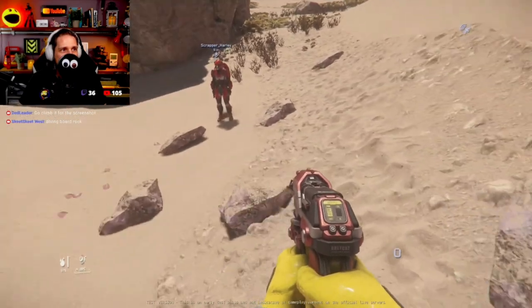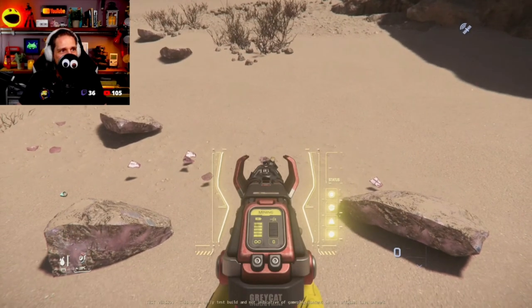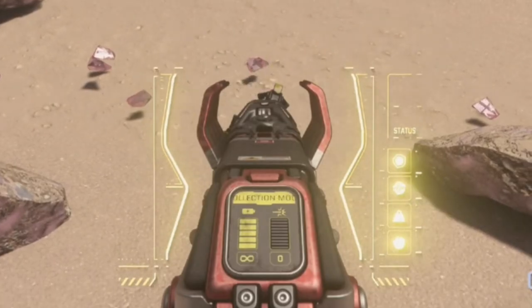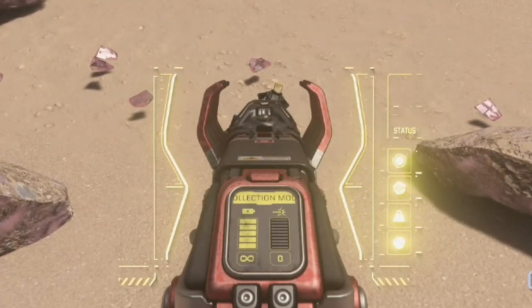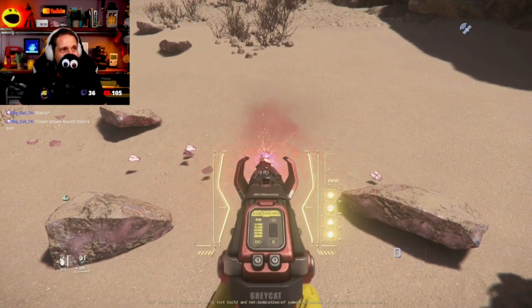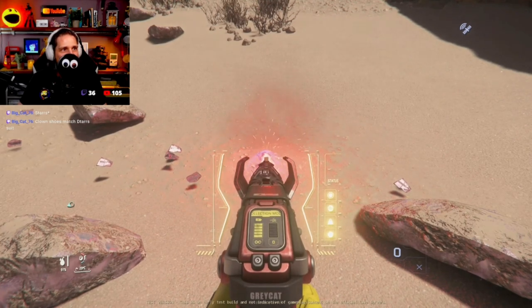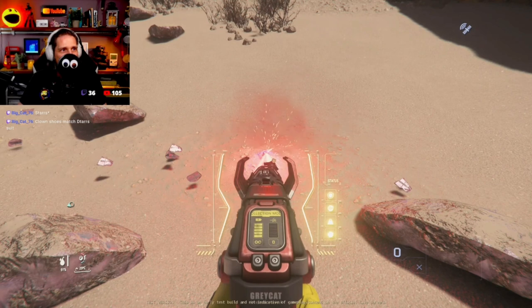So guide me through this. Press B when you've got it out — that's what she said. Do I point it? Yeah, it's the same as before. Press B and it goes into collection mode, it cuts off but goes into collection mode. Then you hold the mouse button down and you extract. This is so cool.